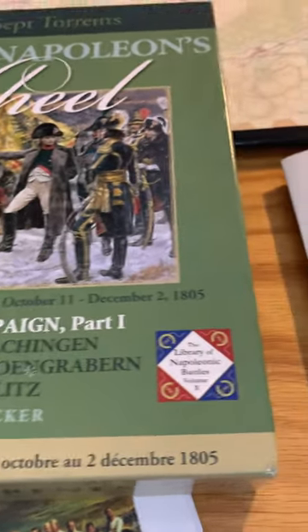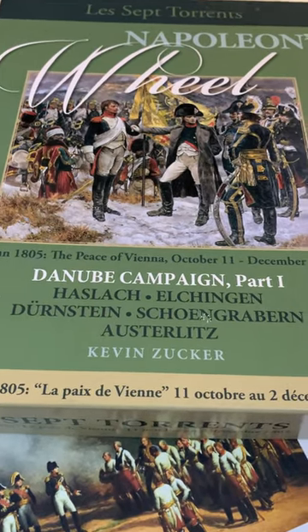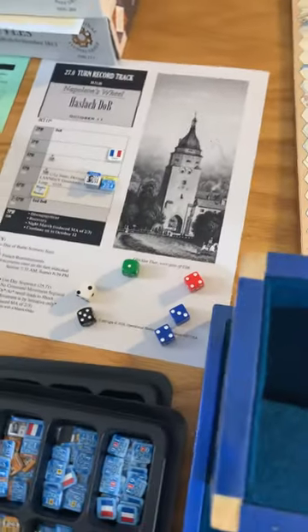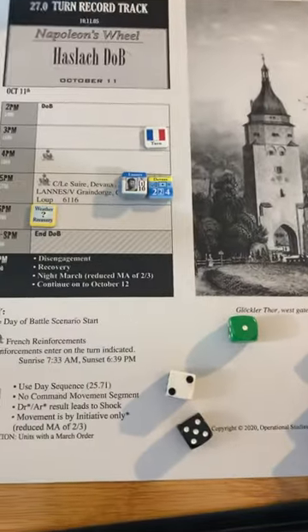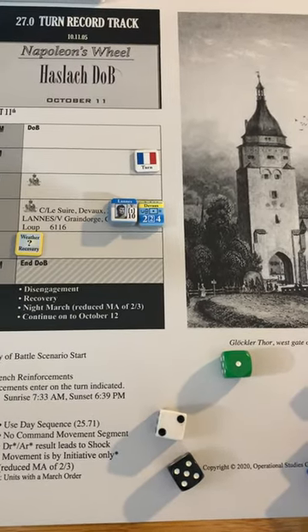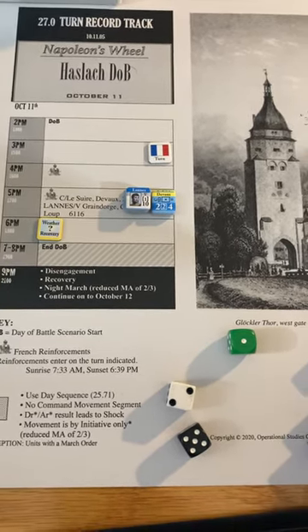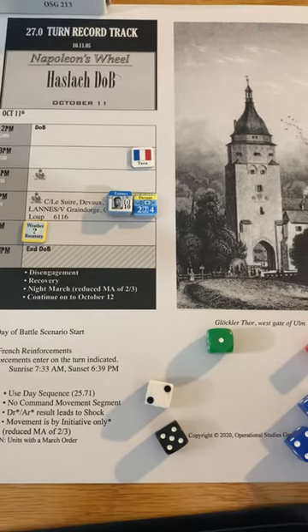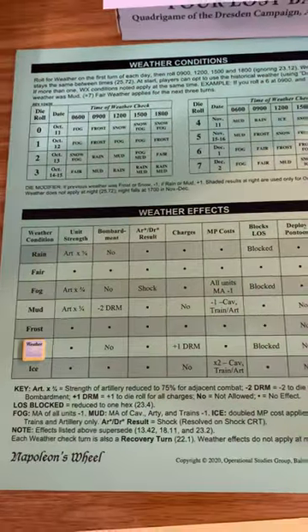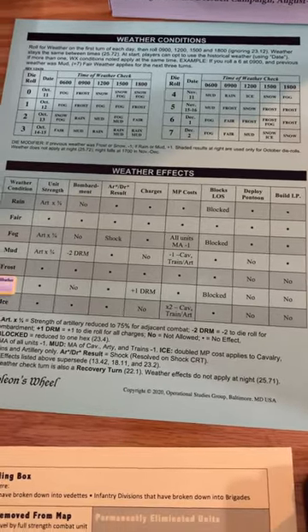You're gonna see here in just a moment how colorful everything is. I did an unboxing video earlier that you can check out. I went with my first scenario to play and we got through two turns. I'm heading out of town to play a friend of mine tomorrow. We did the Haslach Day of Battle scenario — it's only six turns and I got through two turns. The game is very colorful. This is not a how-to video, just my thoughts on it. It's very playable and has weather — this is the weather chart that gives you different effects.